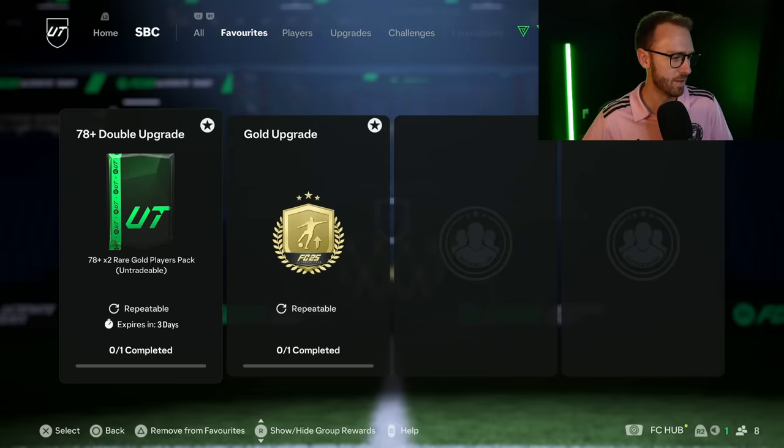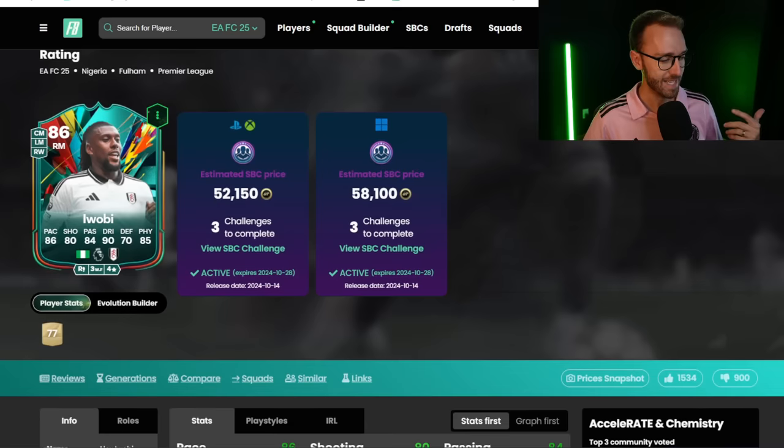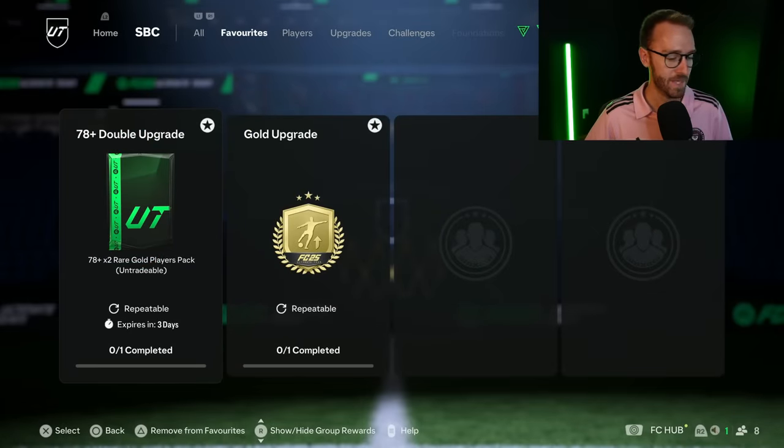The Iwobi card itself — it's not a bad card. The thing I wish EA had was a role plus or plus plus in the center mid position. I think a lot of people are doing this SBC because it links to Adama Traore, and I 100% understand why. No PlayStyle plus, but it may be evolvable in the future — a four-star weak foot upgrade would be very, very nice. The price suits the card because it's not super crazy, so we can't really complain too much for what we get.